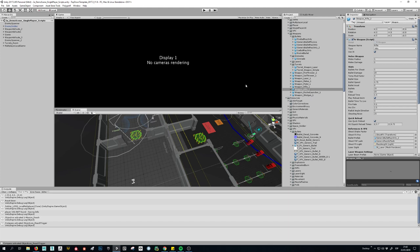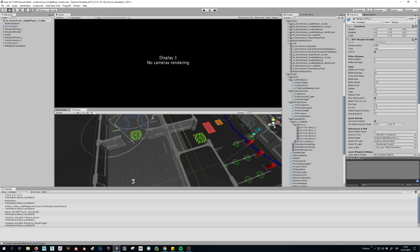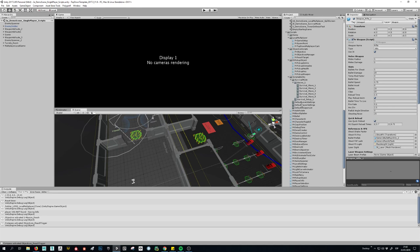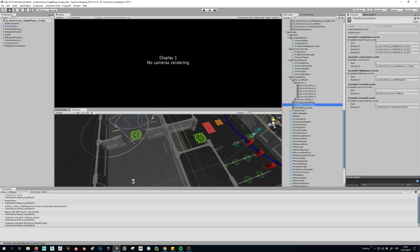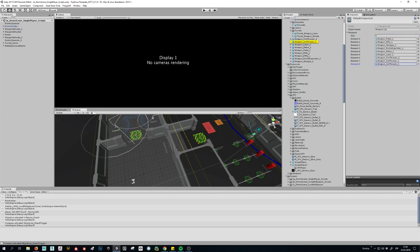So we have two weapons. The thing is, we have to do some things to add the weapons in the game. We have to use these scripts — scriptable objects — that have all the weapons of the game. So I have to add another weapon, and in this one we are going to add the rifle too.